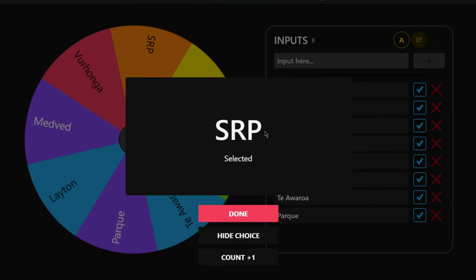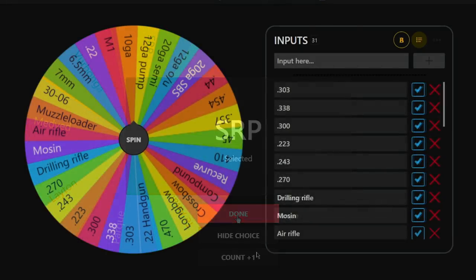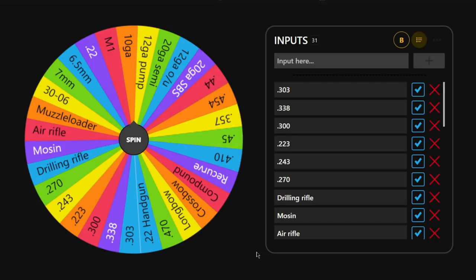We got Silver Ridge Peaks on the spin — that's actually pretty lucky. SRP is usually really good for finding rares and diamonds so hopefully we'll find something. Now that we've spun for our map, let's spin for a weapon. Keep in mind that if we get a weapon that doesn't cover all classes, we have to spin again to get a second weapon that covers the remaining classes.